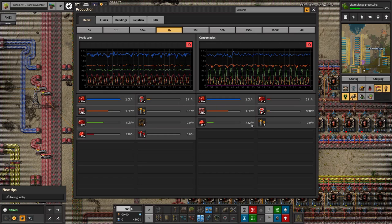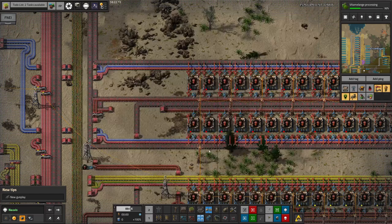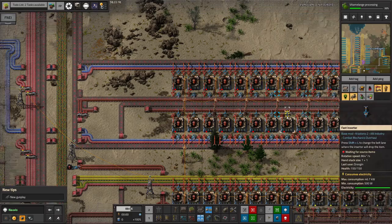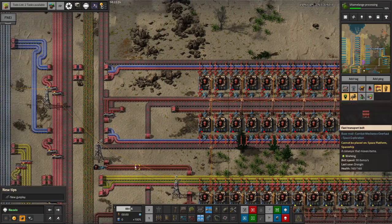Not only have we got Mark trying to pull in enormous quantities of Vulcanite for his smelting, we've got Mike trying to pull in massive quantities for making these modules. Between those two, it's being used up a lot faster than it's being produced. But if we look at these machines, most of them have made 6 or 7 Productivity 3 modules each, so the belts must have filled up before we turned this on.